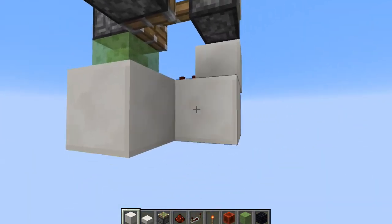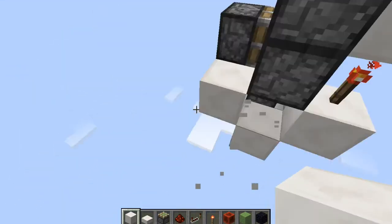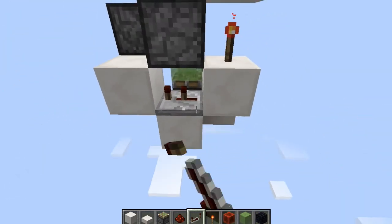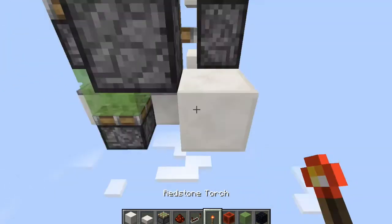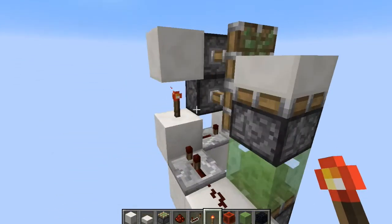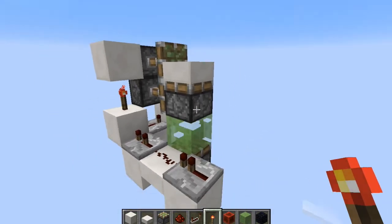Build blocks up around like that with a repeater on four ticks and a torch beneath this piston right here. This will be butted and when this comes around it'll push this out of the way so the slime block doesn't stick onto this piston.